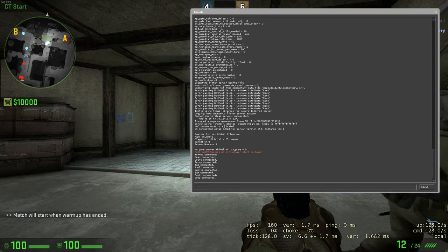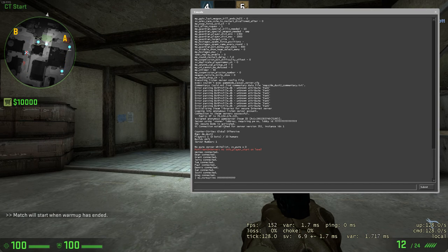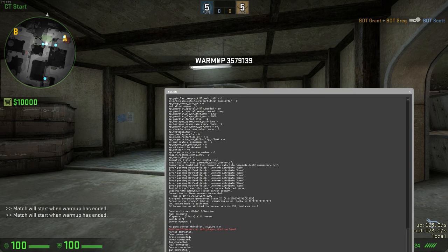First of all, when you enter the map you should set the warm-up time to infinite. Set the warmup time command, and set it to something like 9999. As you can see, the warm-up time is now effectively infinite.